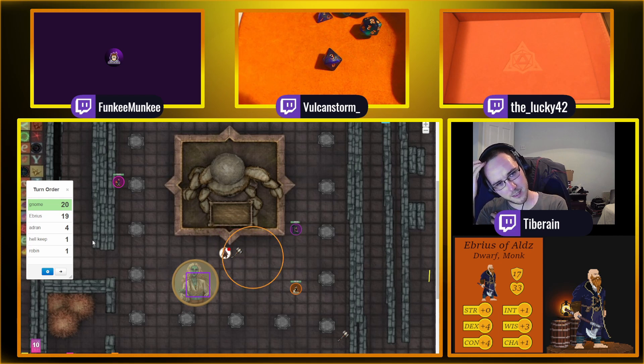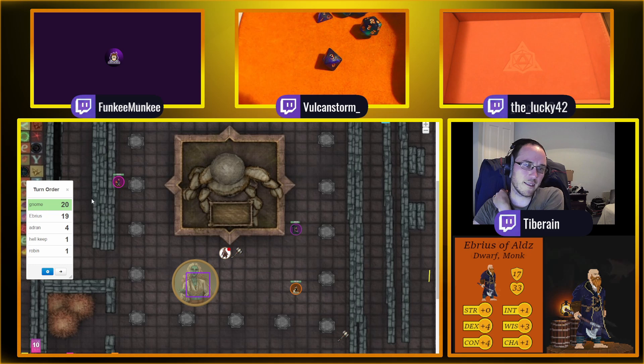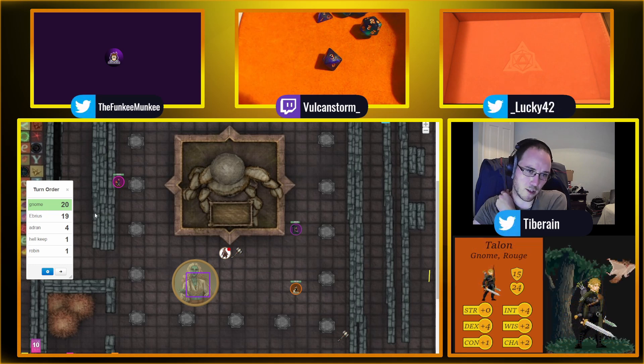Half of that roughly — a radius of 7 and a half. That's a bit better. Gnome, you've just seen this massive lightning basically destroy Hellkeep — he screams in agony and goes 'You son of a bitch!' Yeah, he says that after he's done screaming from the electrocution.